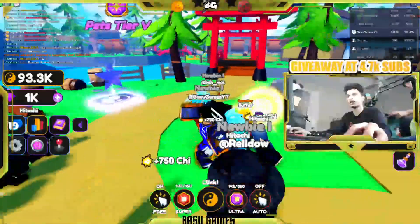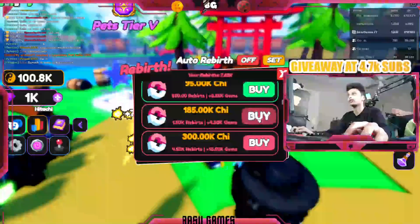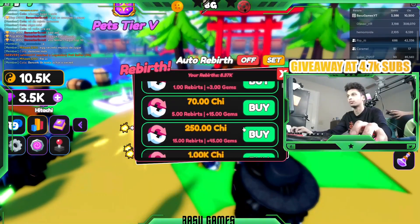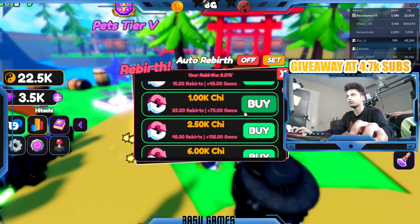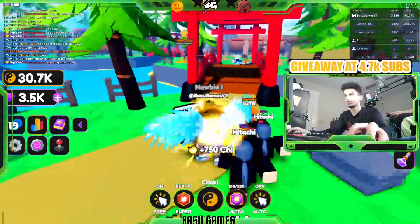When you have enough, you want to come over here to rebirth and get these chi upgrades. Whenever you can, start buying the chi. When you start out, the best one is probably around 250. Just see what you can get quickly and what is more efficient for you.